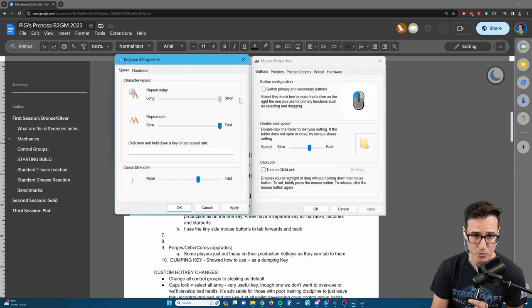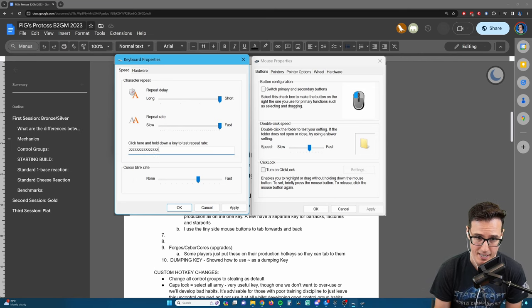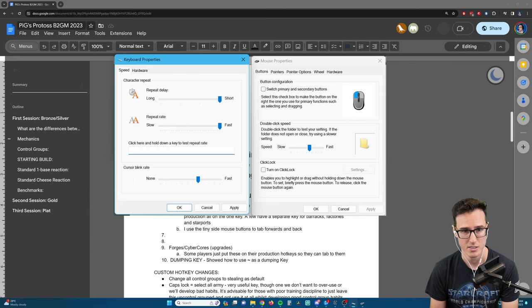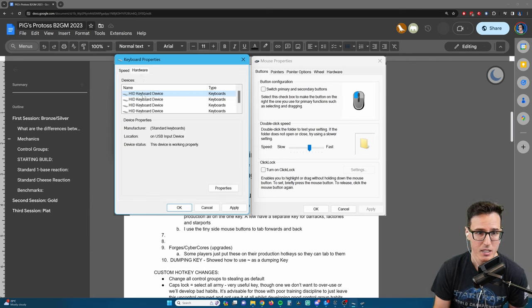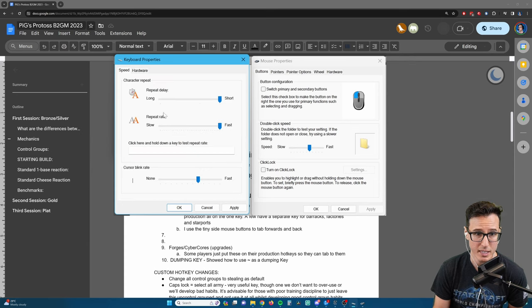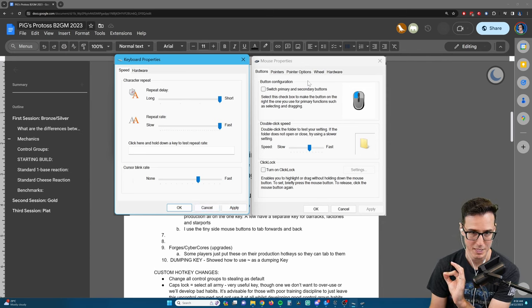With keyboard properties, you want to make sure these are on the shortest and fastest possible repeat delay and repeat rate. What this does is when you're holding down a key - say Z to warp in zealots - see how quickly that queues up zealots. All you need to do is set shortest possible, fastest possible, click apply.